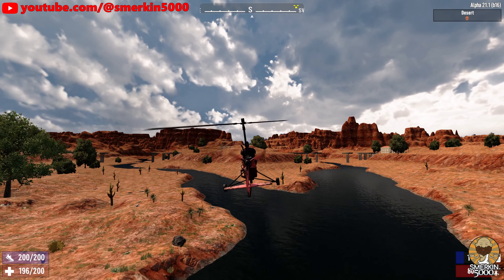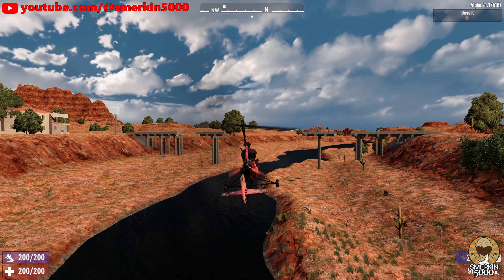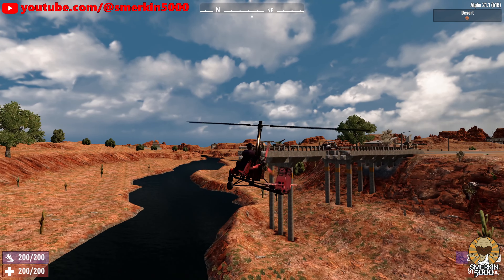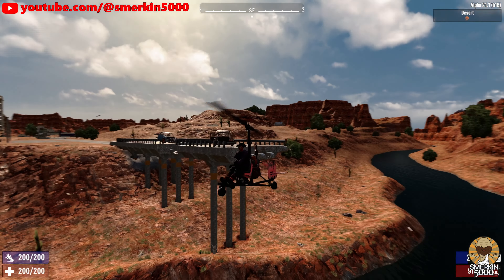After finishing my canyon bridge repair, I couldn't resist fixing the two bridges that span the twin rivers heading towards Departure City. This turned out to be a bigger task as they are much longer bridges, but easy to navigate as there isn't a massive canyon to get trapped in.